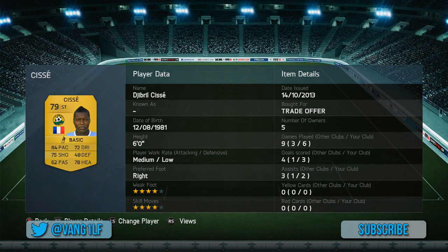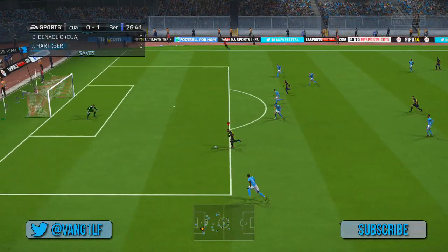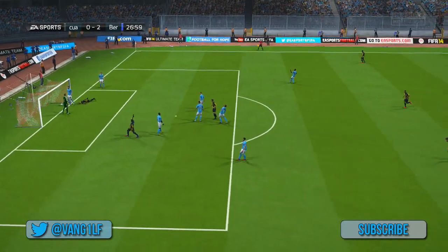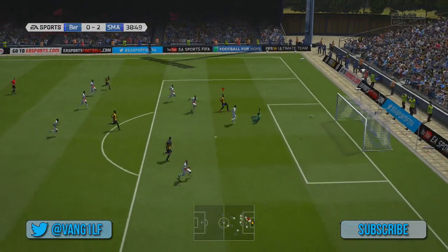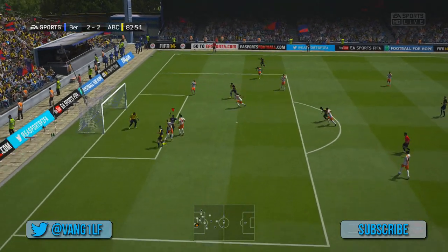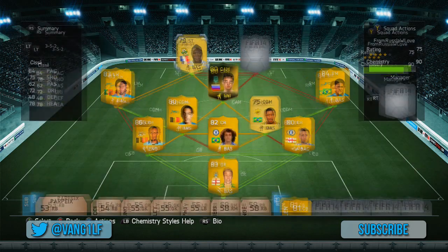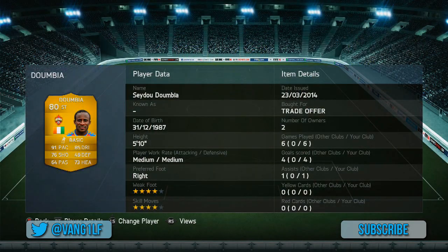Up front we're going to go for your pure pace — Jibril Cisse. Such a fast player, got a very good finish on him. For a non-rare he's definitely one of my favourites, and he can actually win headers and balls in the air as well. There's a beautiful — well, more of a lucky goal really. There's one goal coming up that I think is probably one of the best teamwork goals I've scored in a while. There's the proof of him towering above there. He's got four star skill moves and four star weak foot — as a striker he's brilliant.